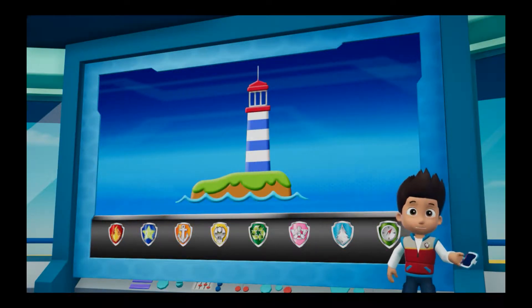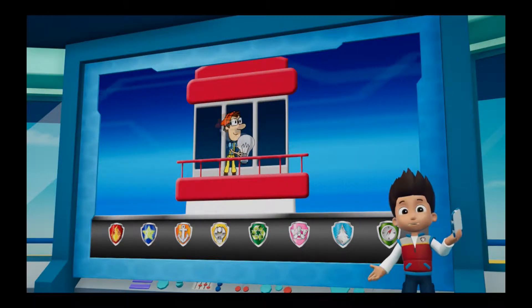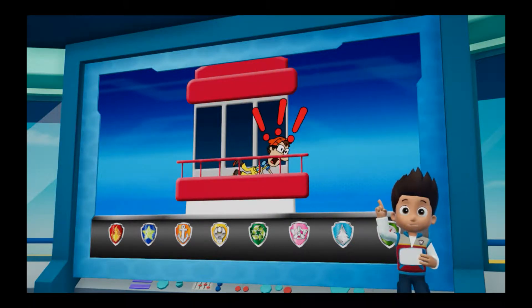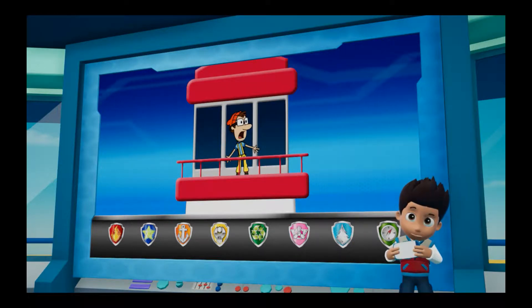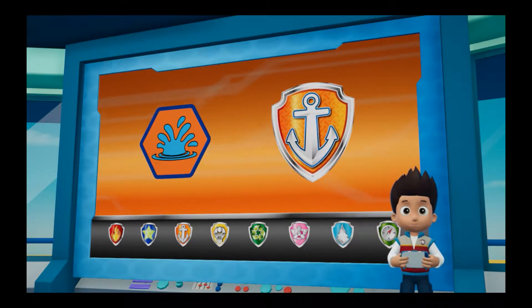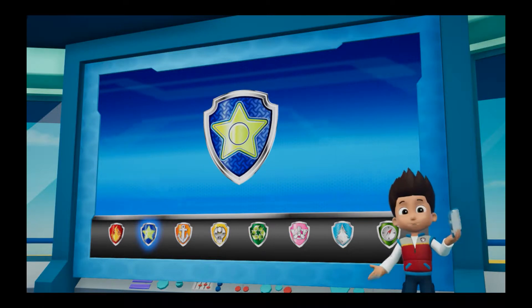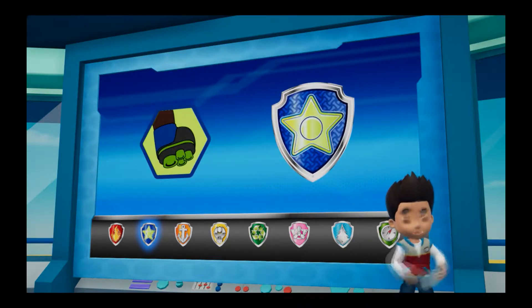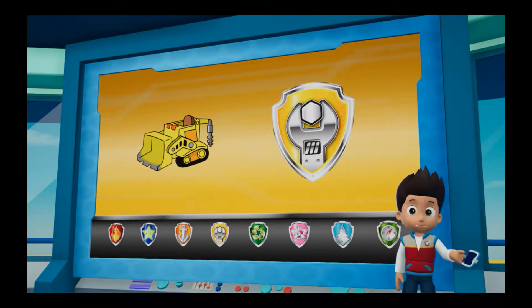Captain Turbot just called. He was trying to fix the lighthouse when he dropped the light into the ocean. Without the light, the boats in the bay won't know where the rocks are. Paw Patrol to the rescue! Zuma can dive deep under the water to find the light, then he can give it to Chase. Chase can use his suction cups to climb the lighthouse and give the light back to Captain Turbot. Rubble will use his digger to help clear the path for Zuma.